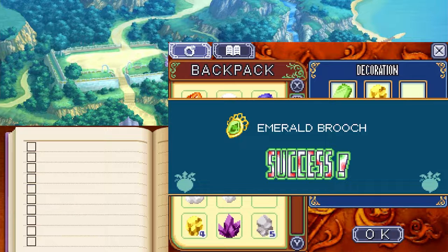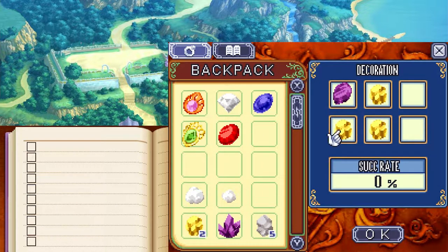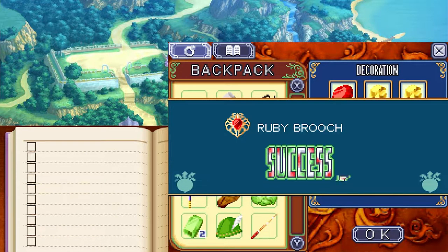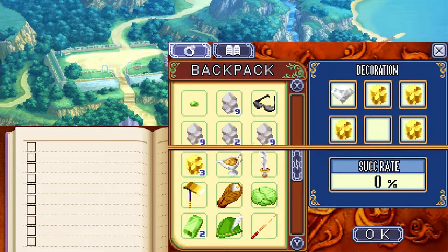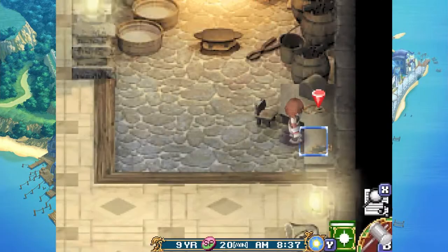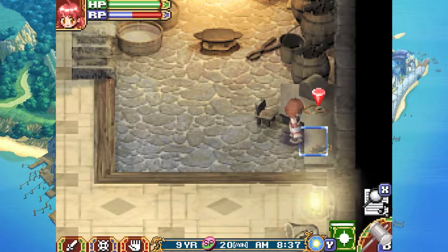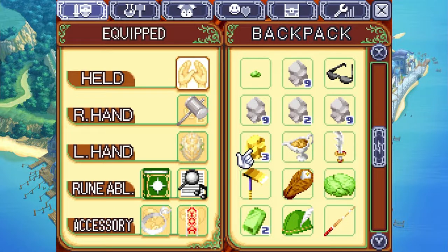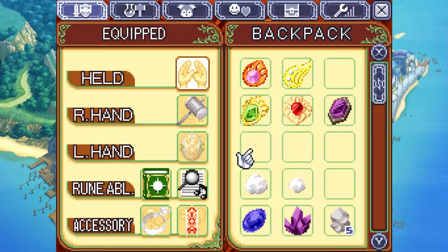One emerald with three gold will make the level 33 recipe, the emerald brooch. One amethyst with three gold will make the amethyst brooch. One ruby with four gold will make the ruby brooch. The amethyst is level 36, the emerald is 33, sapphire is 43, the ruby is 40. Finally, a diamond and four gold will make the level 47 recipe, the diamond brooch.